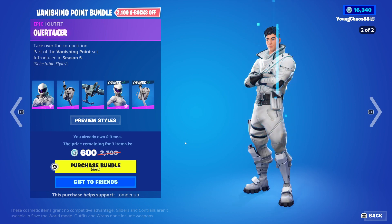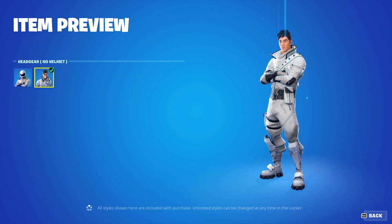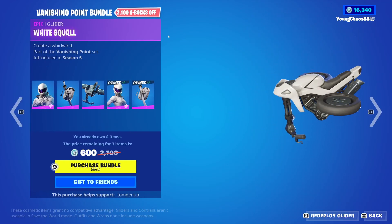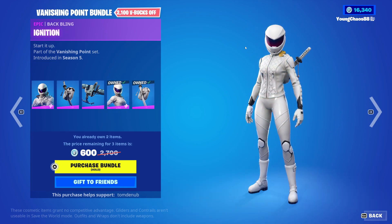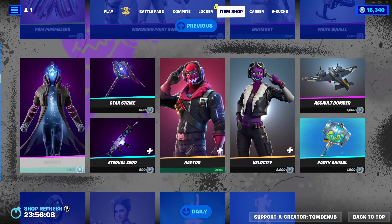5 items for a lot cheaper. So we have Overtaker with the Backbling Lane Splitter — an Epic Skin, 1,500 V-Bucks. This skin has a secondary style to take the helmet off. And we have White Squall, an Epic Glider, 1,200 V-Bucks. White Out with the Backbling Ignition — that's a skin, 1,500 V-Bucks — with that secondary no-helmet style. And you can buy everything else separate.